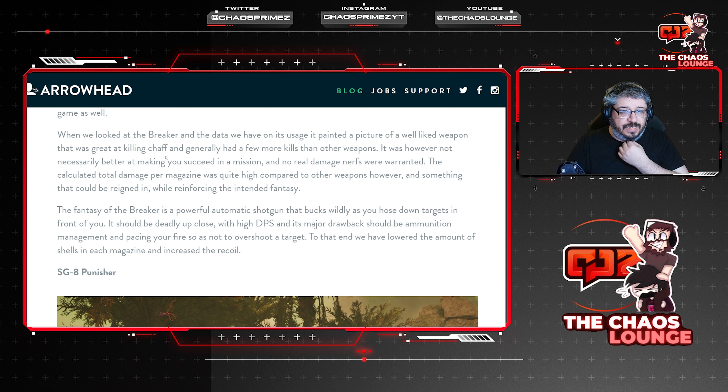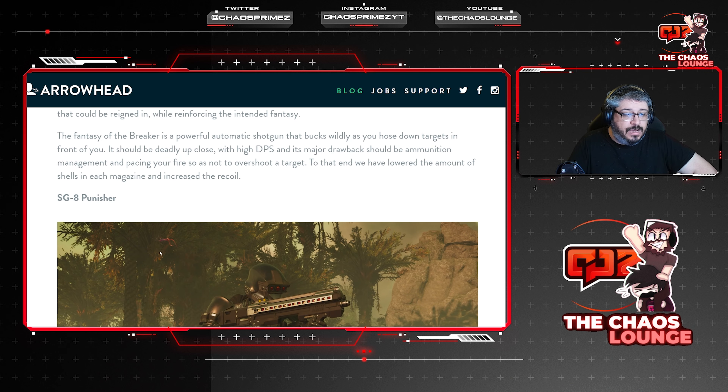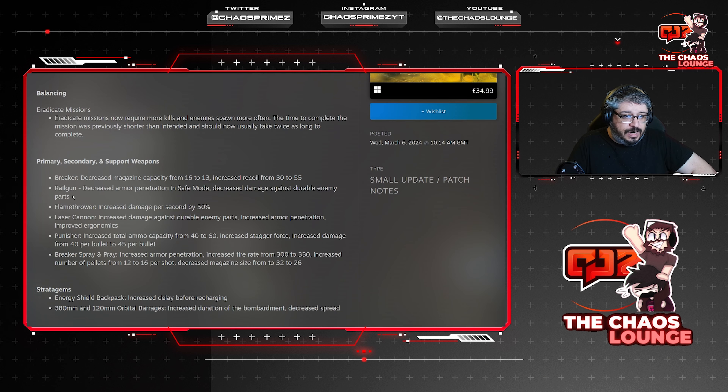'Helldivers veterans will remember the Breaker from the first game and how powerful it was — something we've made an effort to mimic. When we look at the data on its usage it paints a picture of a well-liked weapon that was great at killing chaff, generally had a few more kills than other weapons, but was not necessarily better at making you succeed in the mission.' So they didn't touch the damage — just other aspects. 'The fantasy of the Breaker is a powerful automatic shotgun that bucks wildly as you hose down targets. Its major drawbacks should be ammunition management and pacing your fire so as not to overshoot.' Basically: manage your bullets, don't shoot from a mile away, make every bullet count.